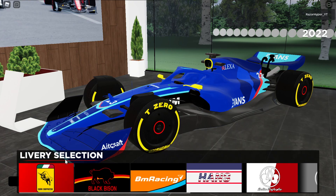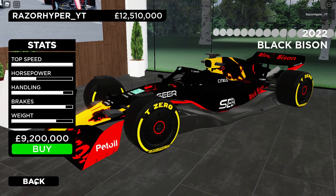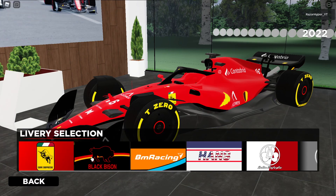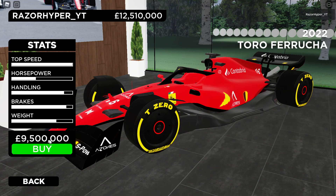So we're going to buy the Ferrari. How much is the Ferrari? It's 9.5 million pounds. How much is the Red Bull? 9.2 million. The stats on the Ferrari are actually better — I think the Red Bull has a better engine, but actually they're about the same. The Ferrari is just better overall and it's only 300,000 more.